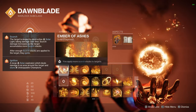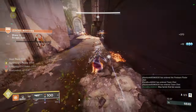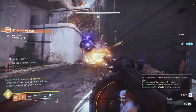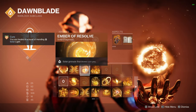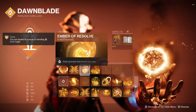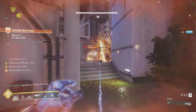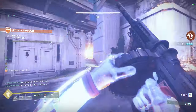The first fragment you obviously want is Ember of Ashes — this applies more scorch stacks. Then you want Ember of Char: Solar Ignition spreads scorch to enemies, and gives you plus 10 Discipline. Here are the two you can swap out if you prefer. I use Ember of Resolve: Solar Grenade final blows cure us, giving healing every time we get a grenade kill. And lastly, Ember of Inferion — the reason we use this is we tie it in with the Phoenix Dive, which extends Restoration for us.